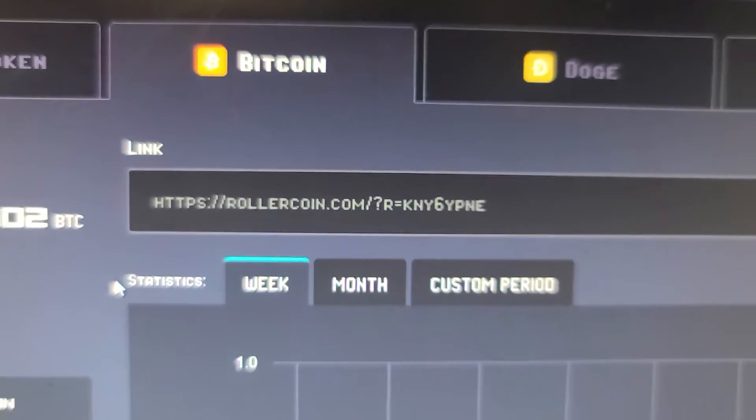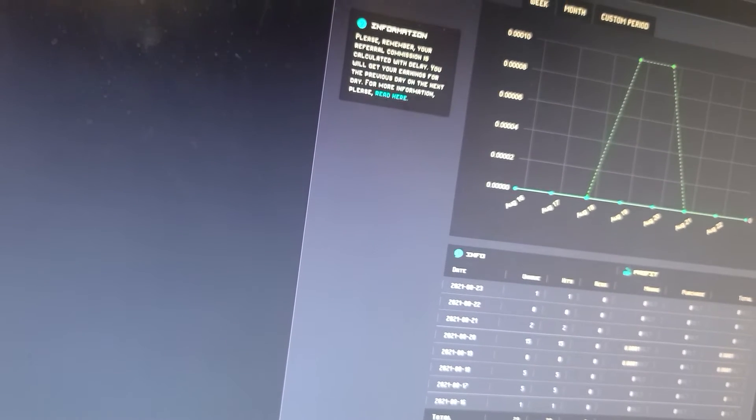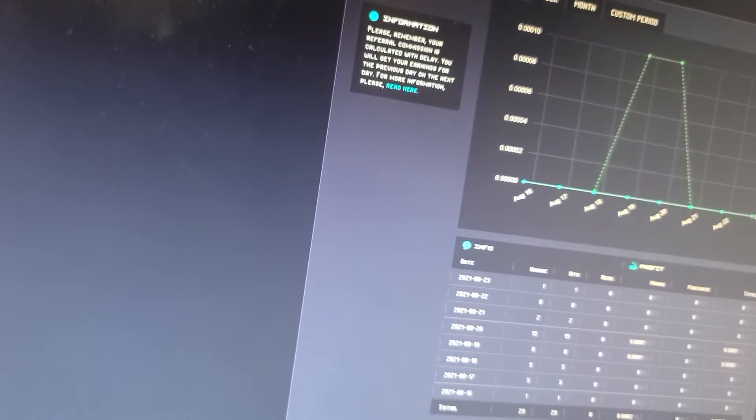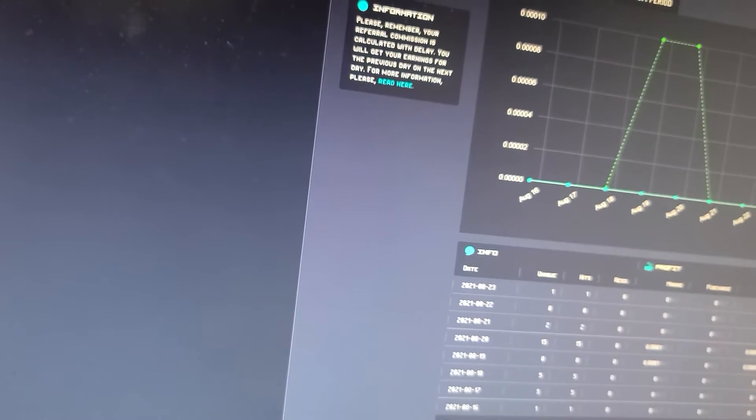R equals KNY6YPNE. WorldOfCoin.com backslash — if you guys want to join through mine, I'll post that in the links below. As you can see, this builds up pretty quickly. It's only been a few months and I've already got that much. Refer two people, refer some more people, and do a lot better.